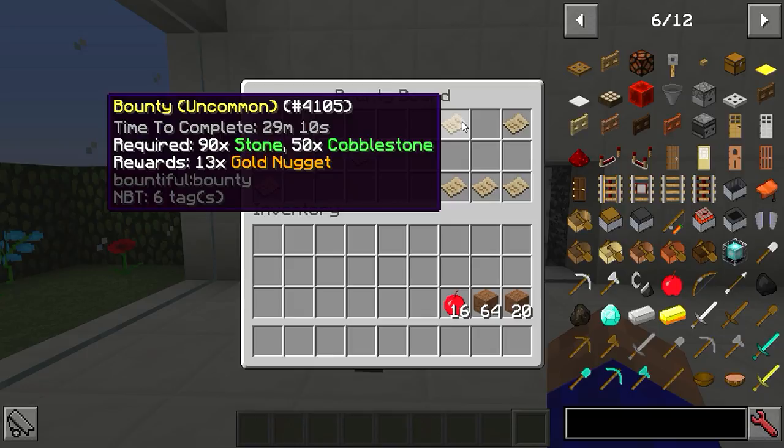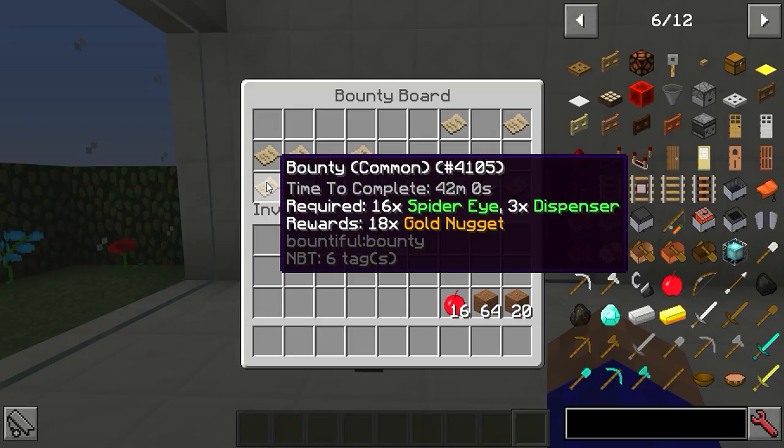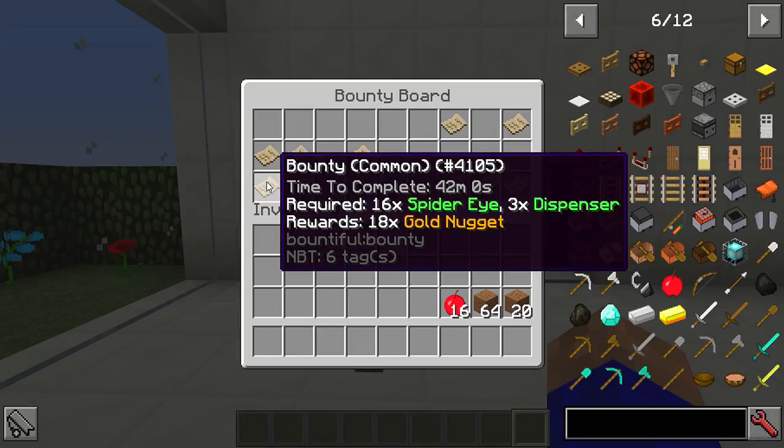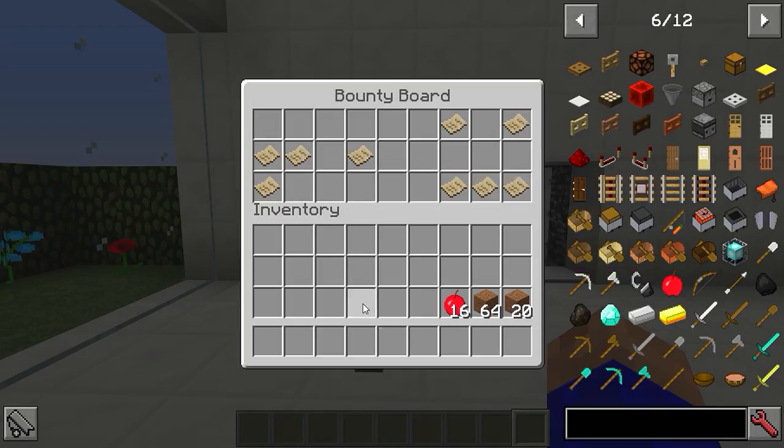The different bounties all have time limits. For example: you need 90 stone and 50 cobblestone, you've got 29 minutes and 10 seconds to do it, and your reward is 13 golden nuggets. They get better the higher the tier - more difficult, but better rewards. You can change the rewards from golden nuggets to diamonds in the config - it's a nice easy config, you don't have to be a brain surgeon.